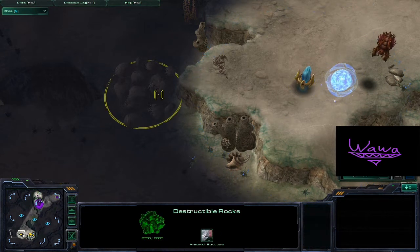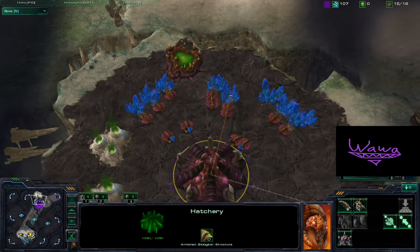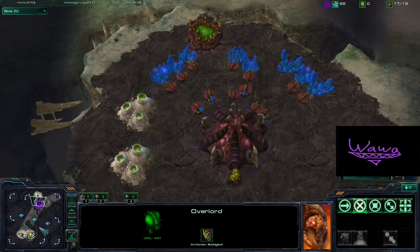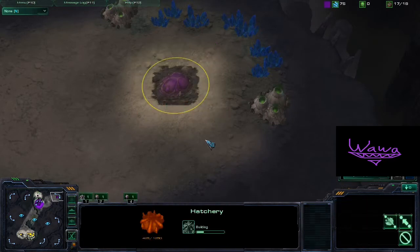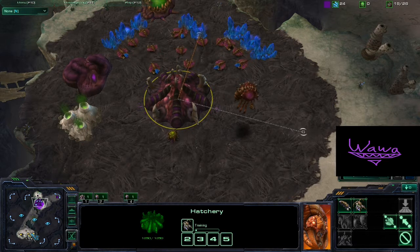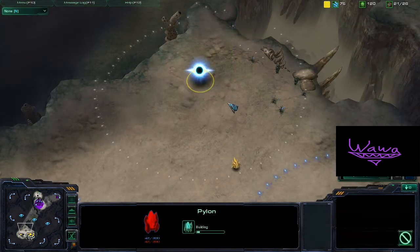Especially with these destructible rocks being here, there's no need for that. But similarly I could say for the Zerg that he could get the earliest expansion on the map because with those Overlords they can just easily hover around going through the enemy's base with ease, and he can safely get his Hatchery very early without worrying about harassing or scouting from the enemy.